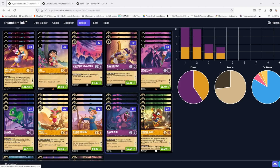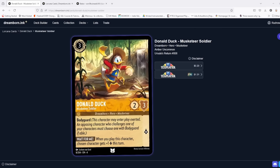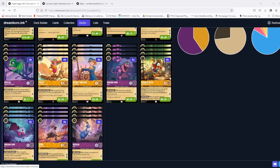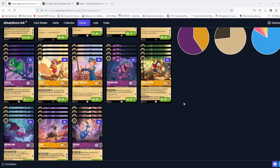Piglet will absolutely have a big target on his back. Snake is just a protection factor — let's say you don't see the one-drop spam you want, you can quest with Maleficent, bounce one back and replay it so it's readied and can't be challenged. Donald is the only Bodyguard we're running — he's a superior version of the old Simba card with the same stats, though he is one more ink. He also gives one of your characters one extra lore, so he's going to give whatever one-drop or Piglet is already on the field that extra push.